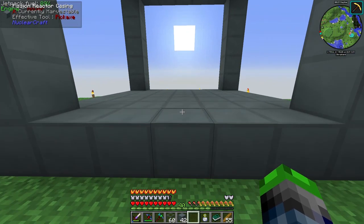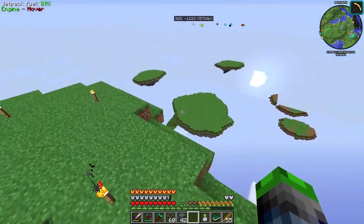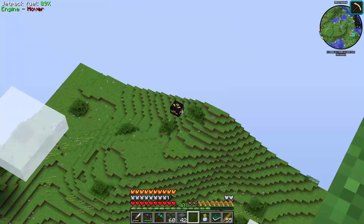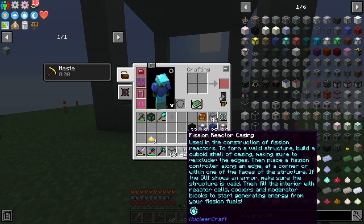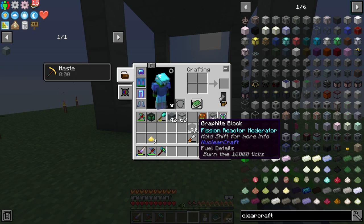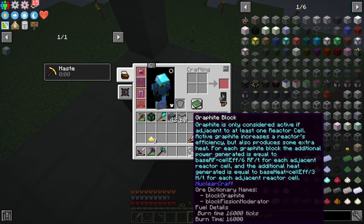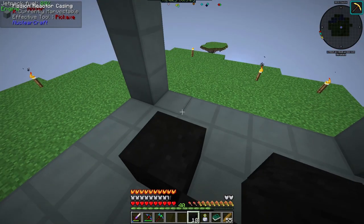This is going to be the casing for our reactor. I've put it up on the very tall island just in case something goes bad — the next closest island will be far away so we should be okay. From the design I'm looking at online, we start with the bottom layer.